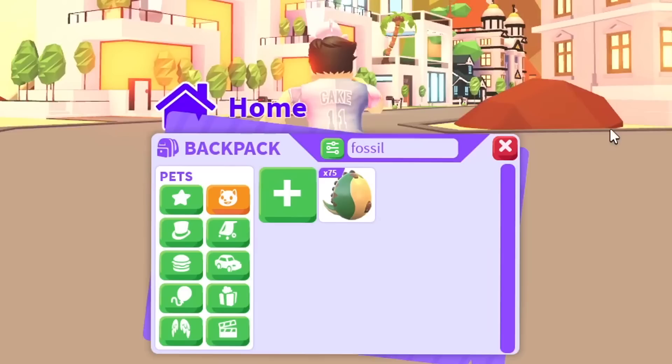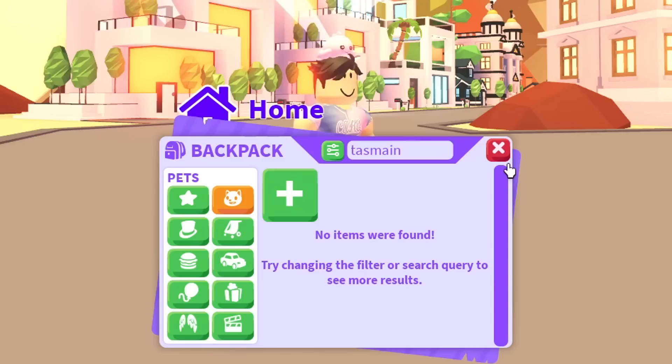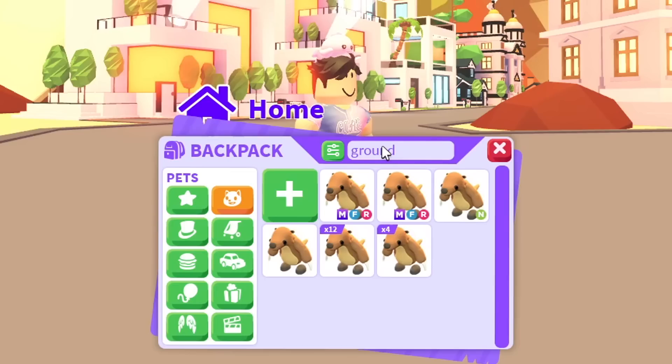I'm gonna start with the fossil egg and every egg released before that. I feel like the fossil egg is old enough to be considered rare now. Let's see what mega neon pets we're missing. The first pet is a Tasmanian tiger, and it looks like I don't have one. The ground sloth - we do have two of those.